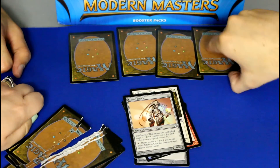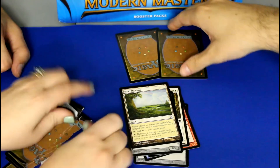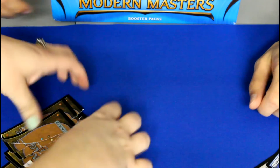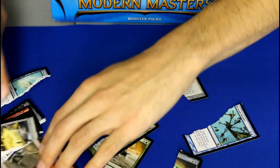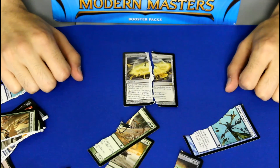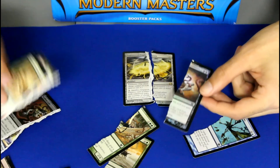Four cards left. Vivid Meadow, uncommon. Two left and Dylan did not get it — Neva has the foil and the rare. See the foil? The rare is right here — it is Engineering Explosives. That'll actually help Aaron out a little bit here. And the foil was a common something or other.